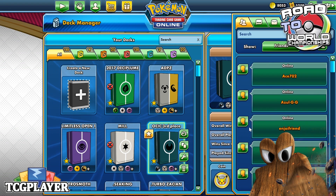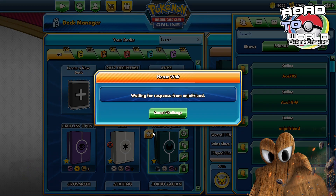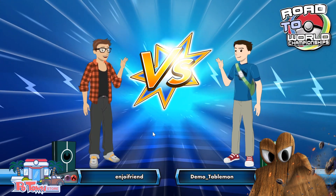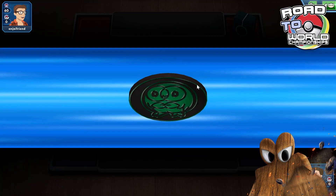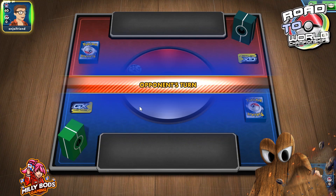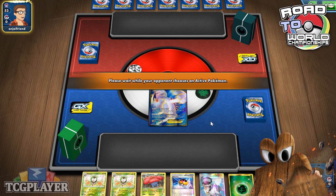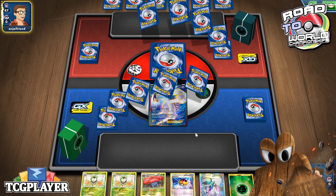He says he'll go first, I'll send him the challenge. I'm glad that even though I made that silly mistake of grabbing a second Dart Trick instead of a Rowlet, we were not punished by that. I'll choose to go second. Then I will draw-pass, he will draw-pass, and then we will start.